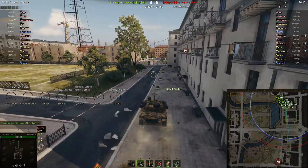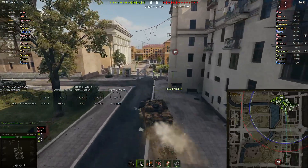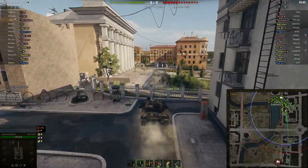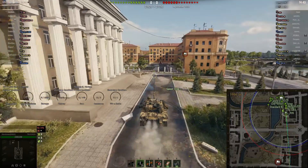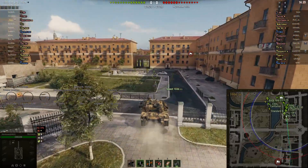He's heading down the west side of the map to positions that heavy tanks normally brawl. Mediums tend to go down the east side of the map and TDs cover both sides.